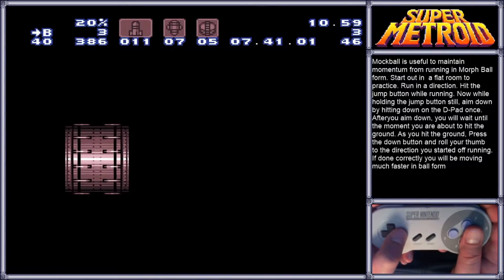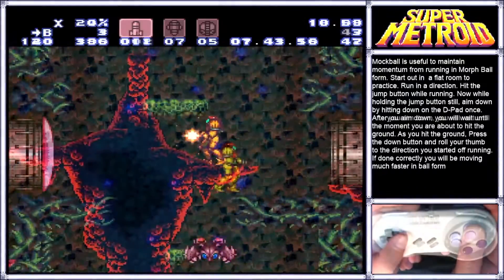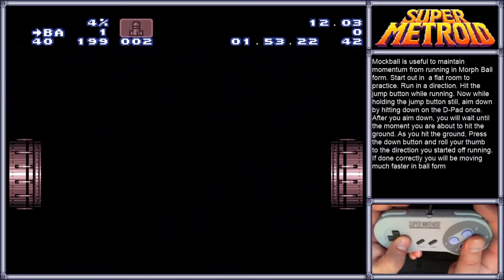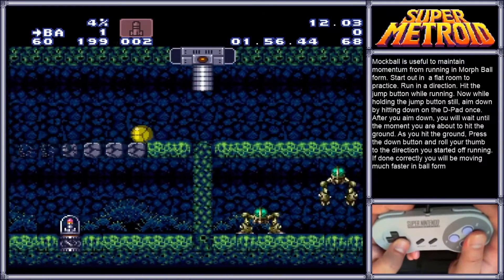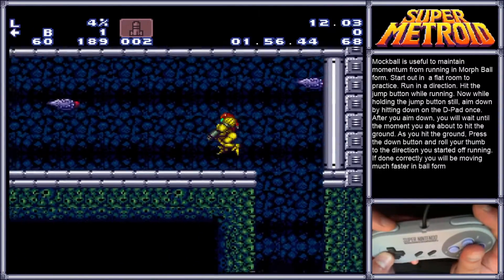The most well known and possibly the most useful Mock Ball is performed when entering Brinstar for the first time. Perform a Mock Ball by jumping through this door while running, hold the jump button through the transition, and perform the Mock Ball any time before the Crumble Blocks. Doing this allows you to skip the second mini-boss, Spore Spawn, by collecting super missiles early.